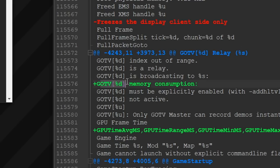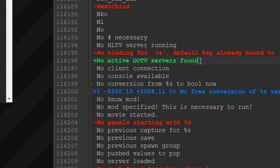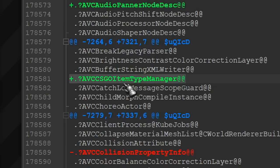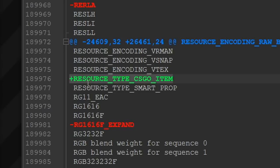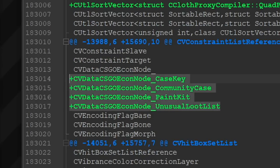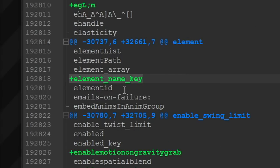Speaking of obvious stuff, once again there was a mention of the GoTV system directly from CSGO, and a separate tool for compiling cosmetic items — particularly cases, keys, weapon skins, knives and gloves. This tool has already leaked before and I perfectly explained it in one of my previous videos.